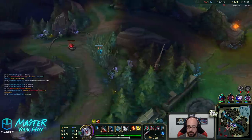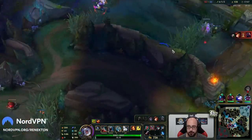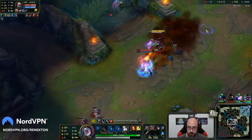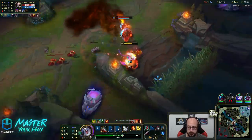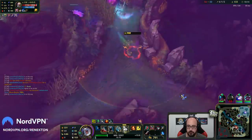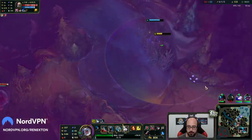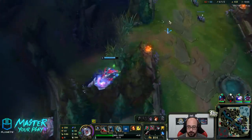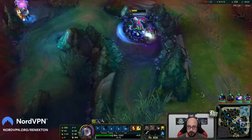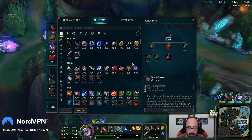Let's try to make a play. Use our W. They really have to chase more. Let's try to make a play. I'm going to run away — I think I have to keep going. I'm going to go back to base. Next time it's going to be Navori Quickblade.